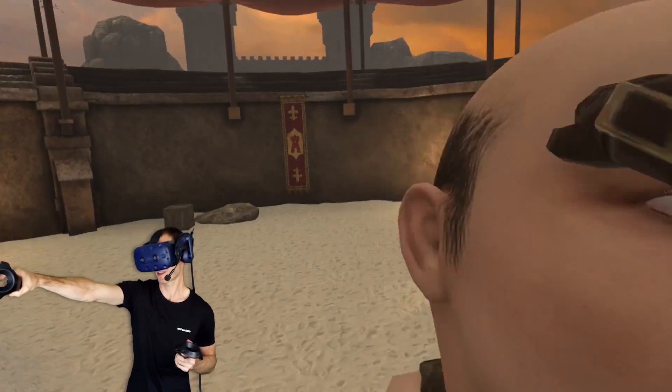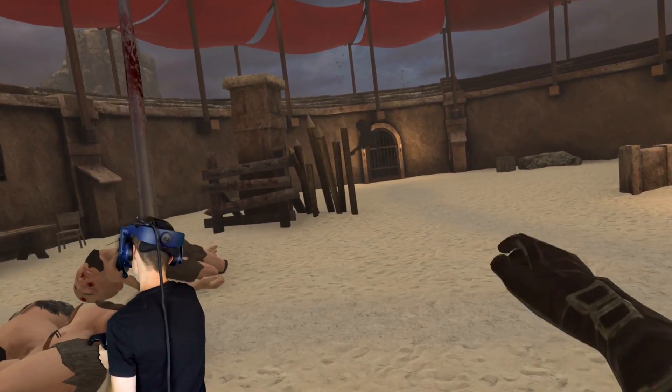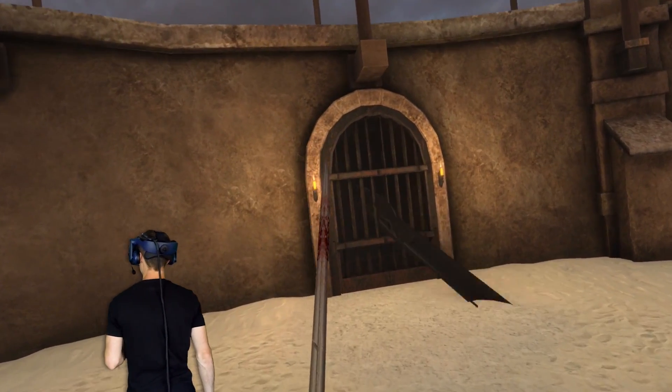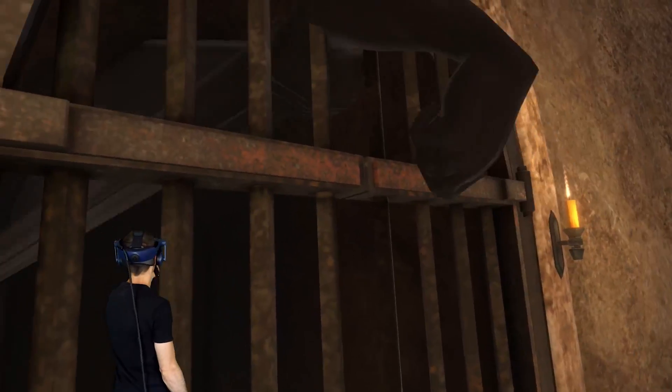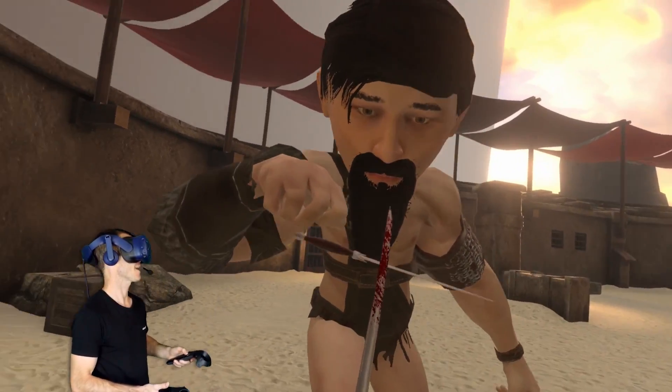Alright, I'll just punch this guy out of the way. Oh, he's still alive. Get over there dude. He just turned into wall texture. What? What's going on with him? Oh no, we broke him — we straight up broke him. Get in there. Come on biceps. Let's go.